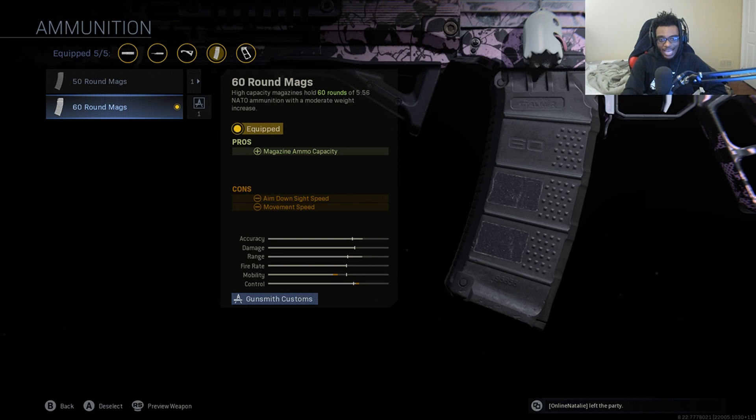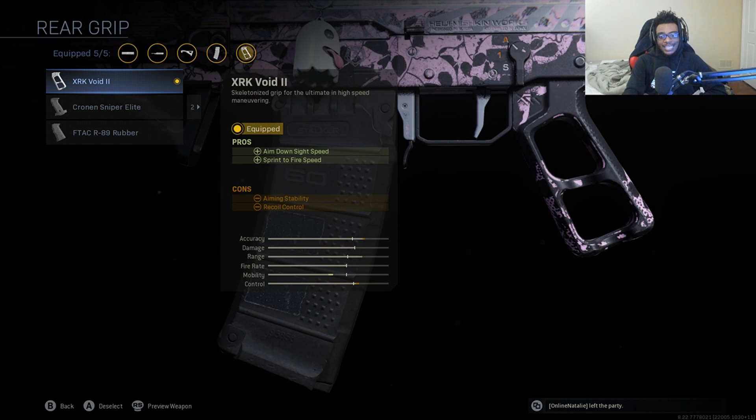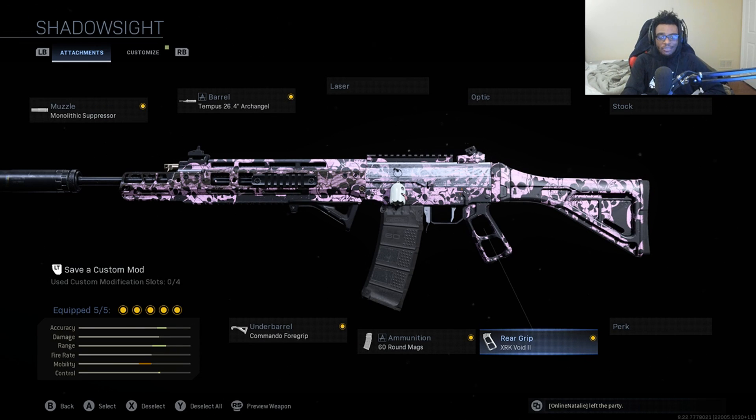I'm still running the 60-round magazine on this weapon. And then finally, I'm running the XRK Void II Rear Grip, which acts as the Stippled Grip Tape, giving us increased aim down sight speed as well as sprint to fire speed as a replacement for the no-stock. The no-stock attachment is not viable at all on this weapon — the recoil is uncontrollable. Considering the Grau is one of the best rifles to use at long ranges, we want to keep that trait when running this class setup.